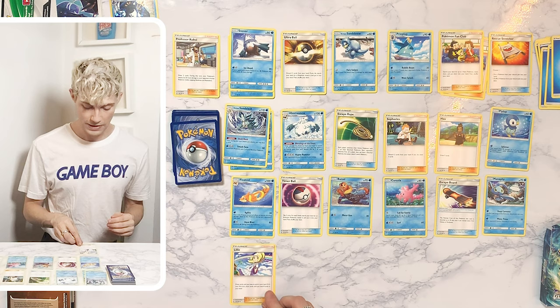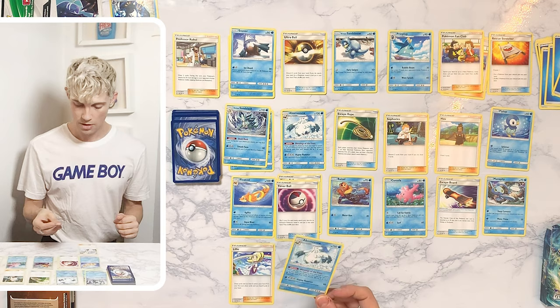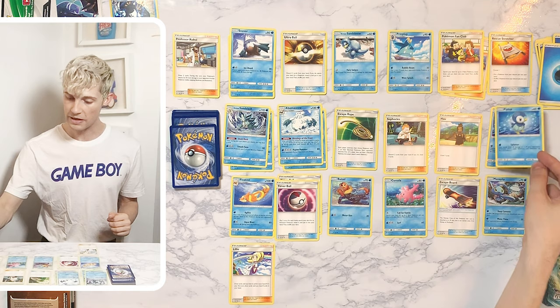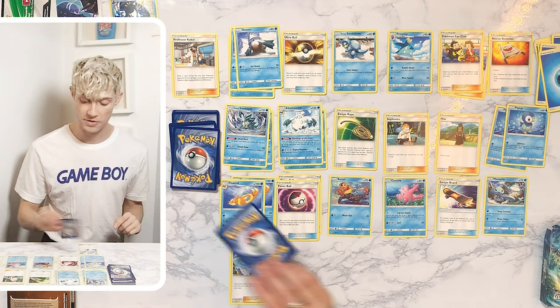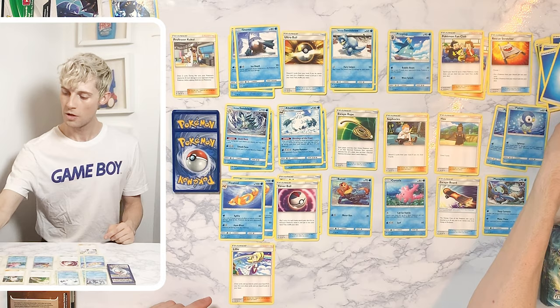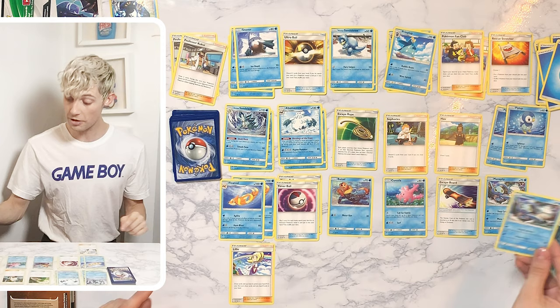There's Lillie again, from the Blazing Volcano unboxing. Water Energy, Timer Ball, a second Abomasnow, another Water Energy, a second Piplup, a second Floatzel, another Water Energy, a third Snover — and that must be a third Abomasnow — and then Alolan Sandslash, Water Energy, Professor Kukui — so there are two Professors. A second Piplup, and there better be a second Empoleon. Oh, there's a second Manaphy!